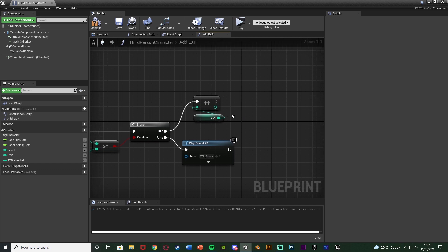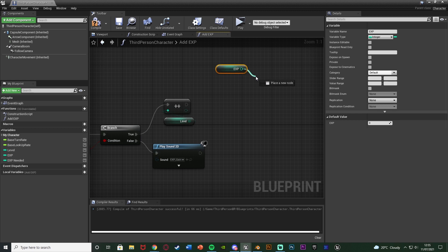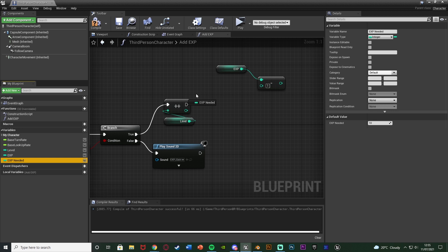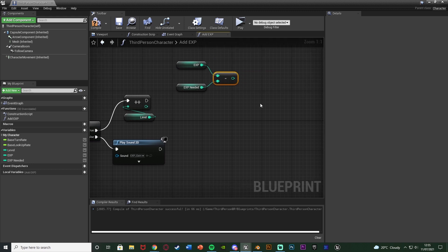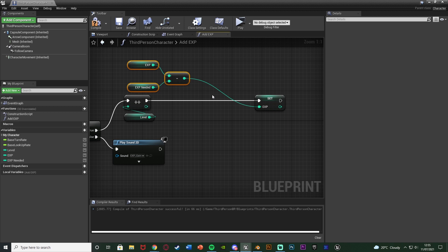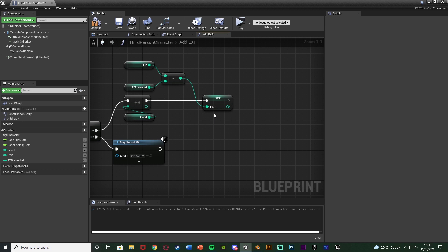We can do that very simply. We get EXP and do EXP minus EXP needed — so using the example of needing 10 and having 15, we do 15 minus 10 which equals 5, then set EXP to that remainder. So the EXP remainder gets set back into EXP. Again, 15 minus 10 is 5, and we then have 5 XP left over — that's going to work perfectly.